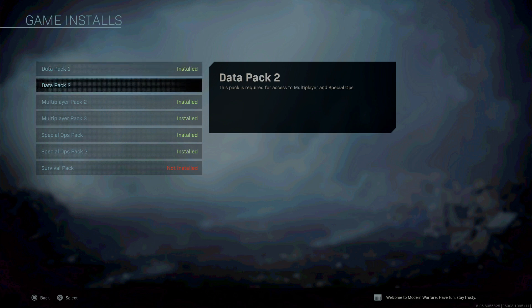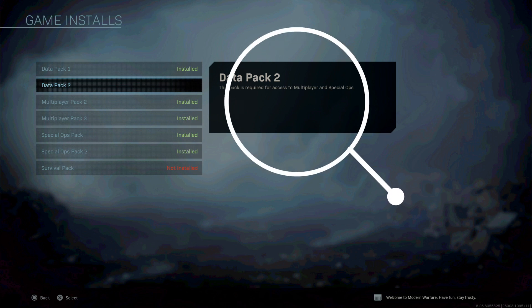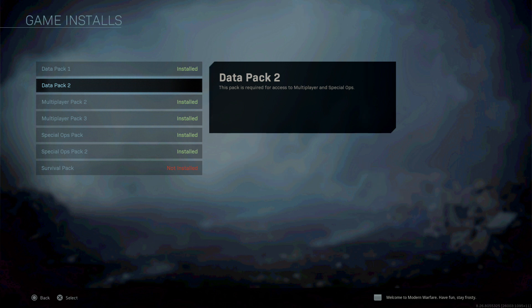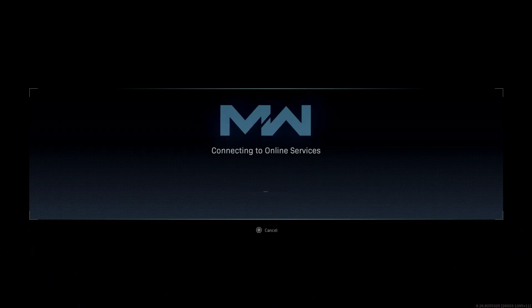So you've got to hit X on that — the multiplayer. What it's going to do is look for what data packs you have. Go down to data pack 2; it was missed this time. If you see over here in the corner, it says what's required and what's needed. You can tell this data pack is needed to access multiplayer and special ops. I'm trying to play multiplayer, so that's the data pack I need, and it's not installed.